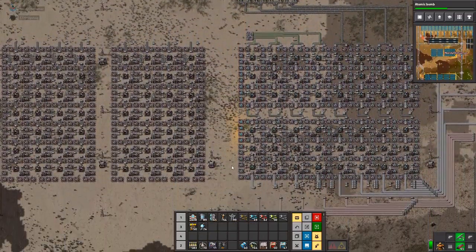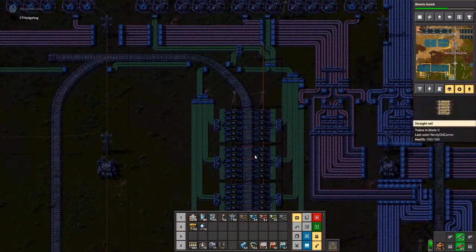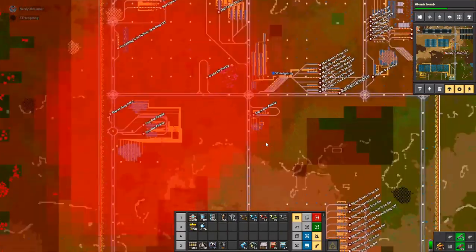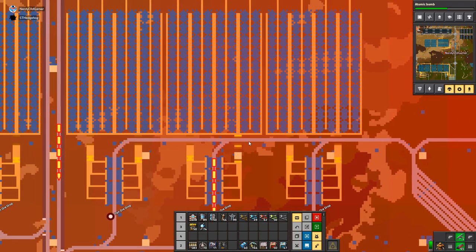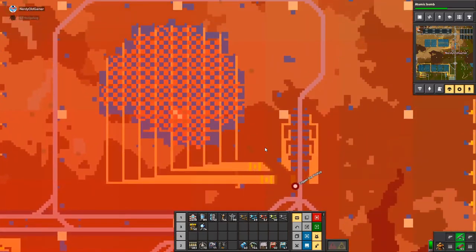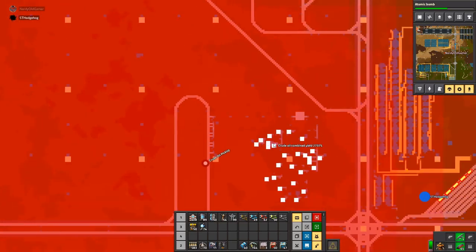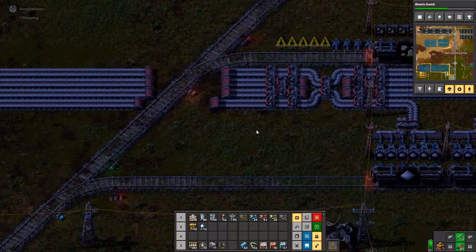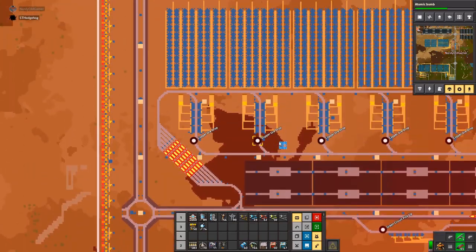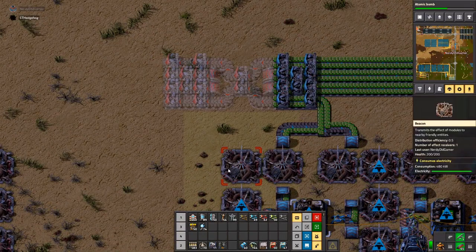So what's on this? We have loads of iron — awesome. I want to make rubber ports. We have a 4x4 balancer somewhere. I need lubricant, which we do have coming in here somewhere. To make that we need steel, iron gears, and advanced circuits. Steel we've got coming in, and steel is robot controlled.